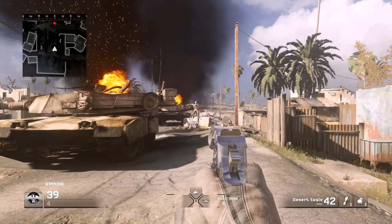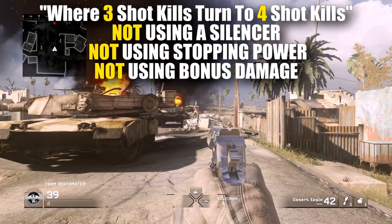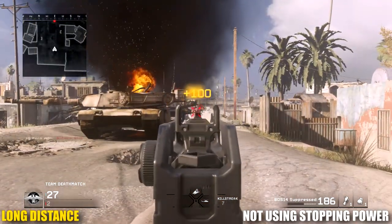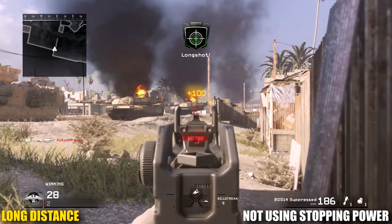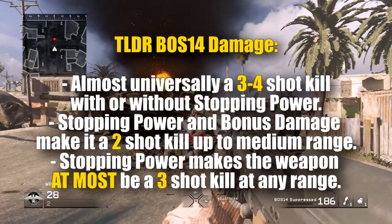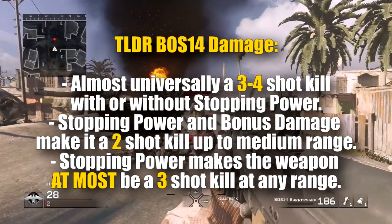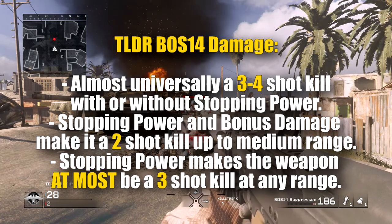Here is approximately where your three-shot kill range drops to four shots while not using Stopping Power, not utilizing bonus damage, and not using a silencer — and here is where it falls off under the same circumstances but while using a silencer. We tested this a ton; it's a really weird discrepancy. I can't wait for the official numbers to explain it because it makes no sense to me. Overall, aside from this weird discrepancy, the silencer on the BOS 14 has no real downsides — so if you like the iron sights, which are pretty good, use the silencer.